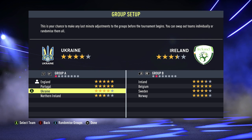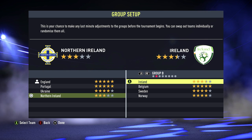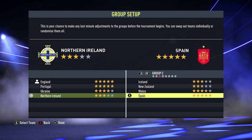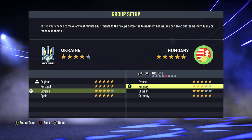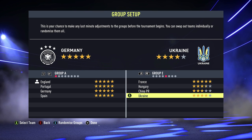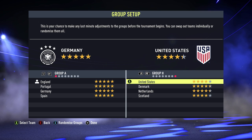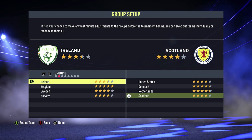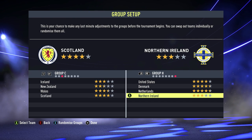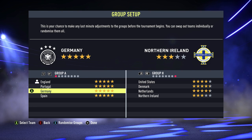You're free to tweak any of these teams as well. If I want a really difficult group I could go to Northern Ireland — press A and it flicks me to the other side — and I can flick between groups with LB and RB, which are L1 and R1 on PlayStation, and look for whatever team I want. If I want to be really mean I could chuck Spain in there. I could go back and change Ukraine and look for another top team like France or Germany — let's have Germany so we don't meet them in the final.